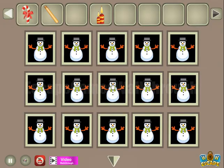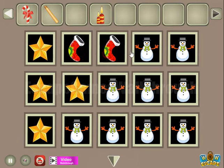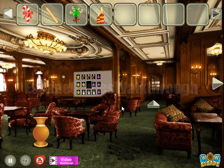Select the same items here. So we have stars, then we have socks, Christmas toys. And we've got the first flower.